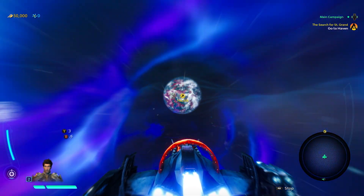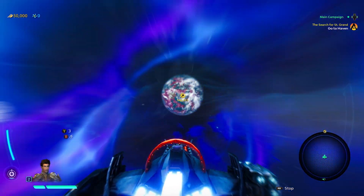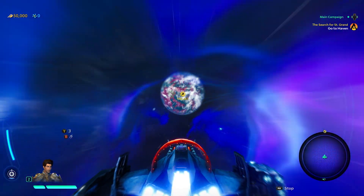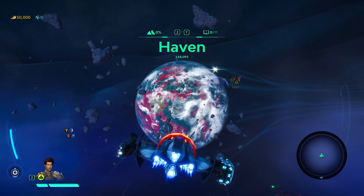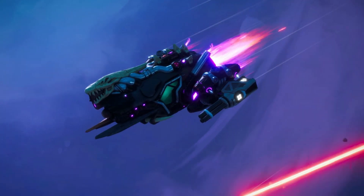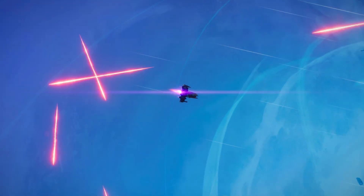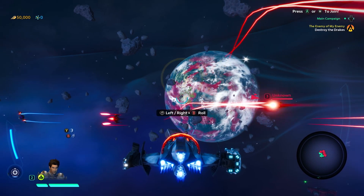Let's jump right into the action as we play as Mason, member of the Starlink Initiative on his way to Haven, one of the seven planets of the star system. On our way, we come across an outlaw being chased by members of the Legion. Usually outlaws are not on our side, but an enemy of the Legion is a possible ally.